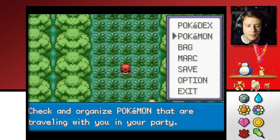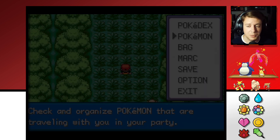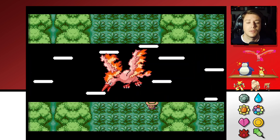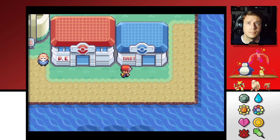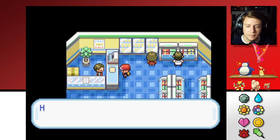Okay, we're gonna go to Cinnabar Island, buy a bunch more Ultra Balls, and go to the Mansion to pick up a Koffing. I can't believe that freaking happened — so annoying.